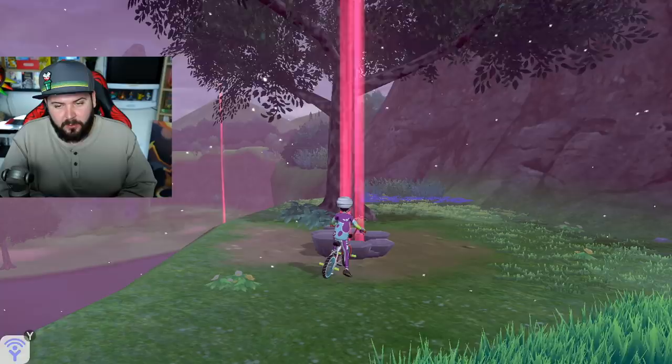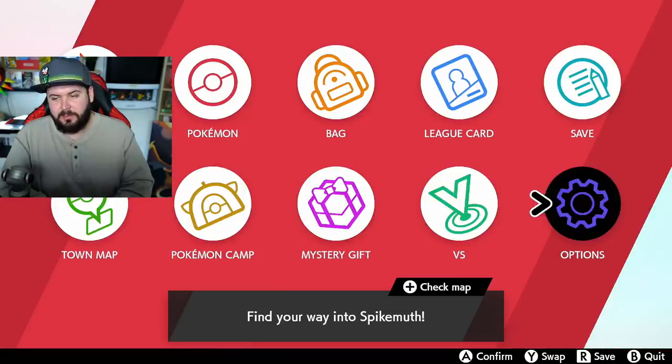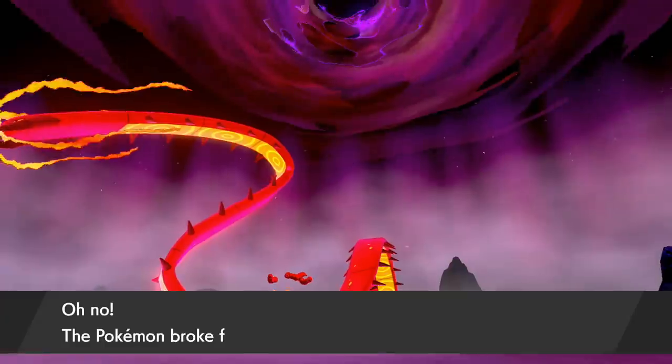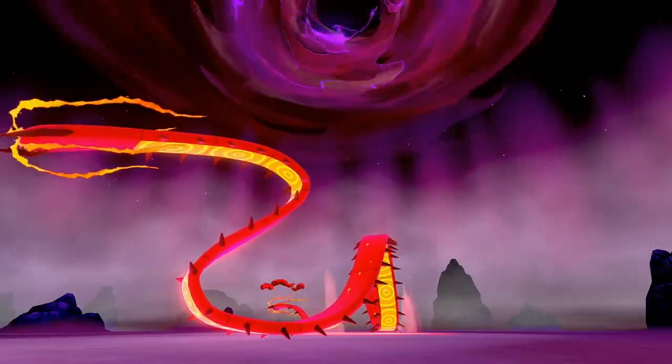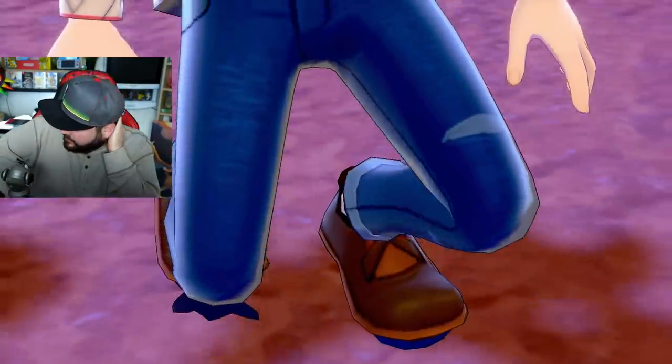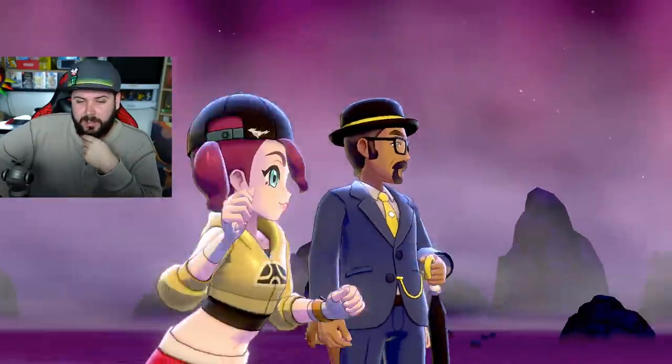Before going into a max raid battle, I always recommend going into save and saving your game. You don't have to, but there's a chance the Pokemon breaks out, and if it breaks out you're kind of out of luck. I'm going to solo this — I have my Mew, which is very overleveled at level 74 despite only having six badges.